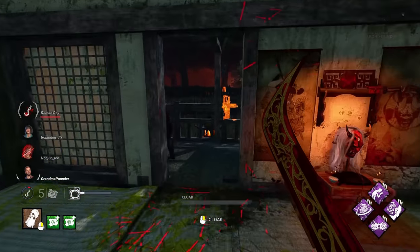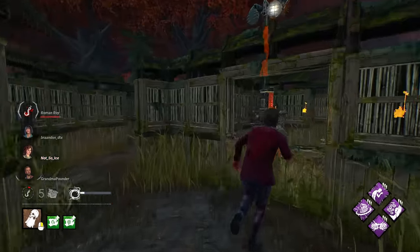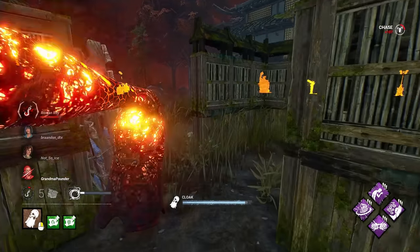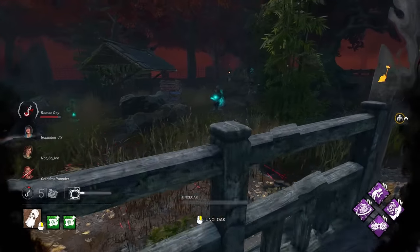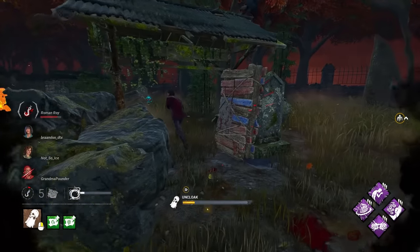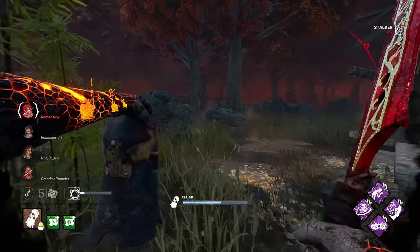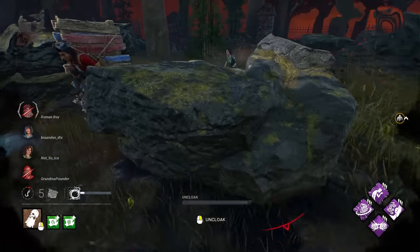If you pay attention right here, this is going to last a long time. So even though we've been out of cloak for a moment, look at that — we still get the Surprise Attack indicator in the top right, which means that we still get to apply the Mangled and Hemorrhage status effects. We want to focus more on hit and run gameplay anyway, and removing resources.